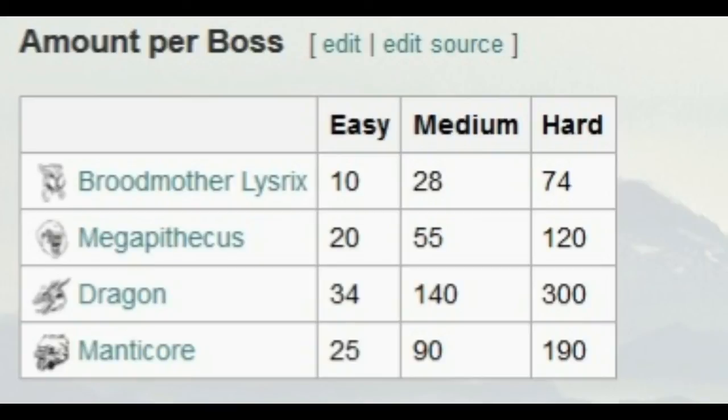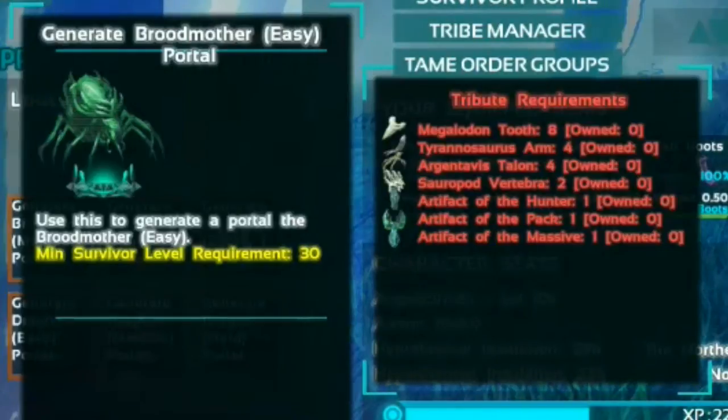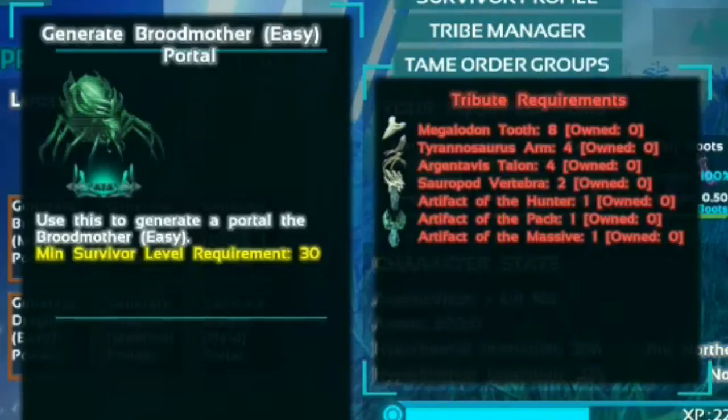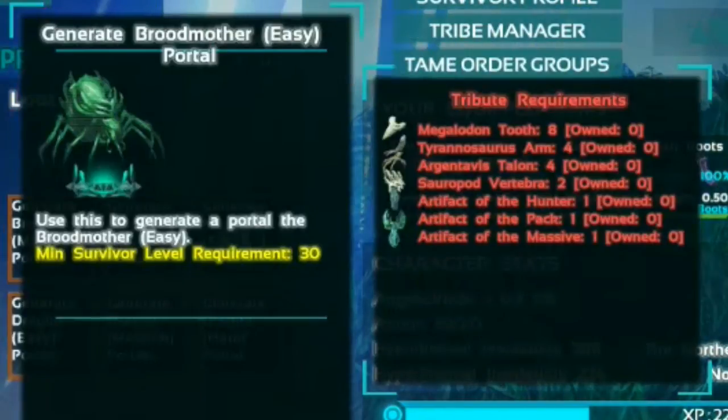For instance, on easy with the Broodmother, you're only going to get 10 Element. What makes this so difficult is the fact that you have to go in and constantly fight the bosses just so you can replenish your stock of Element to ensure that your Tech Tier gear continues to work. But the challenge doesn't end there — you also have to get the tribute requirements to summon each one of those same bosses. So let's go on and look at each one of the tribute requirements per boss.